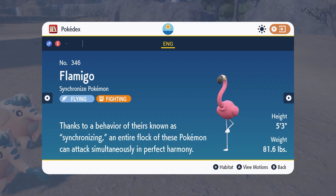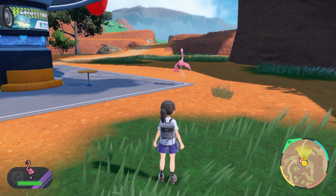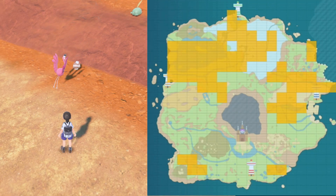Meet Flamingo, the flying, fighting type Pokemon. Take a look at Flamingo's animations in the new Let's Go feature. To get your own Flamingo, head to the area's shounen screen.